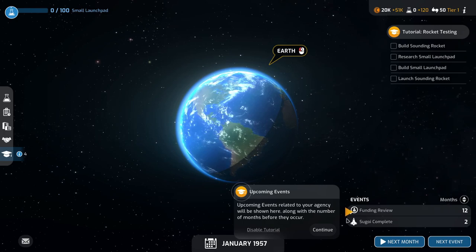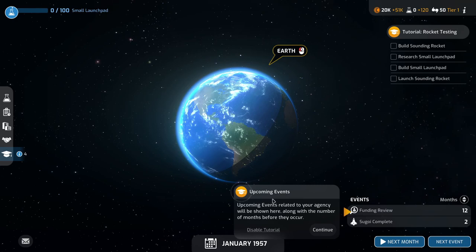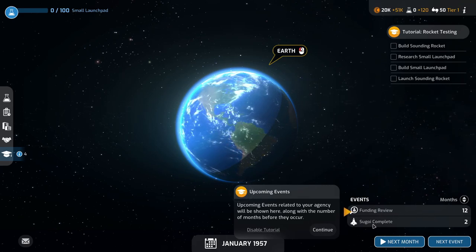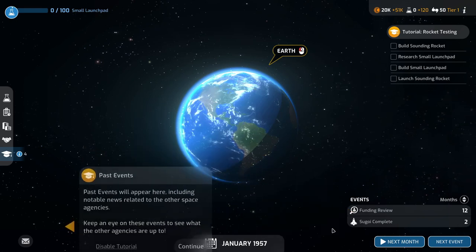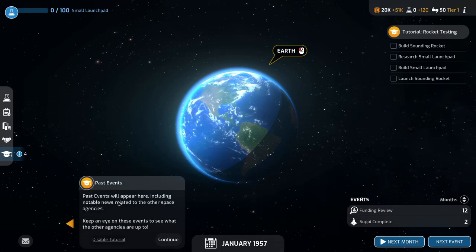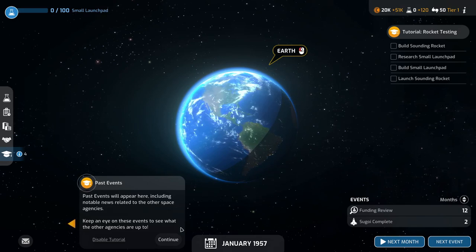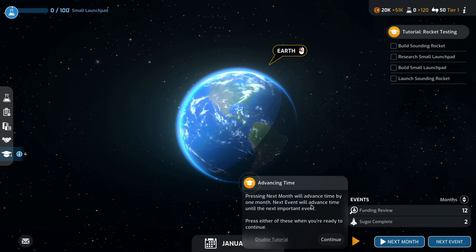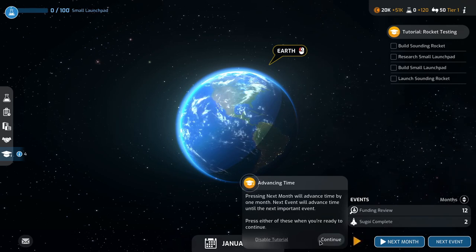I need to get a lot more money because 20k isn't going to go very far. Upcoming events related to your agency will be shown here along with the number of months before they occur — we get a review in 12 months and the rocket will be completed in 2 months. Past events will appear here including notable news related to other space agencies, so keep an eye on these. Pressing next month will advance time by one month; the next event will advance time until the next important event.